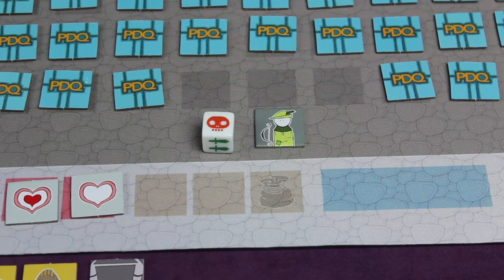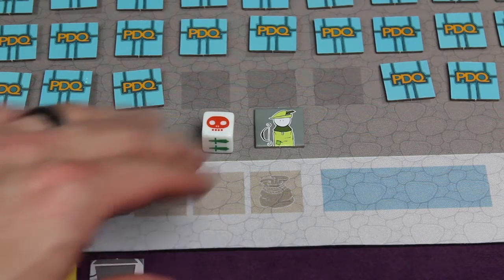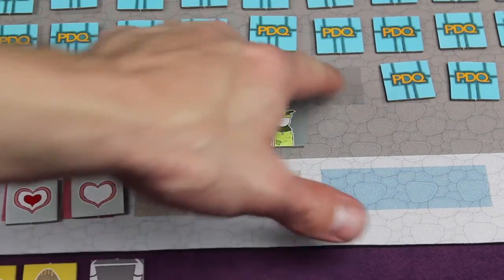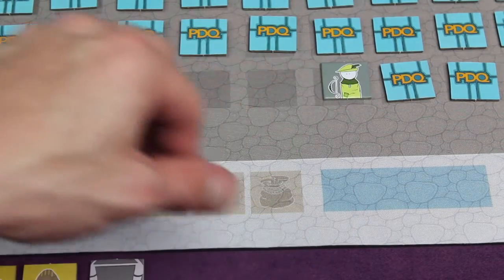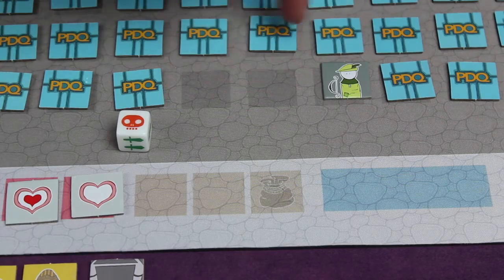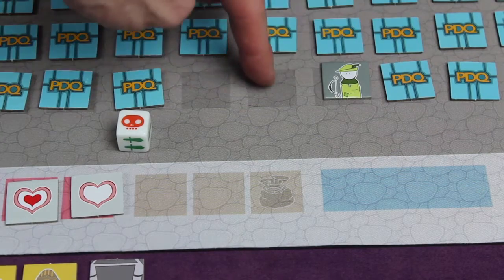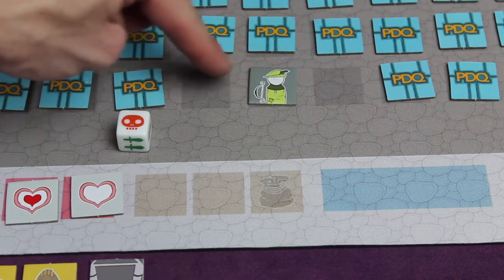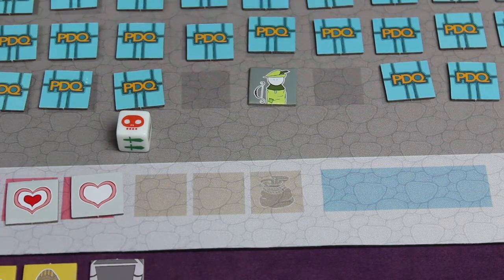It'd be the next player's turn who would follow that process of moving, exploring, and then resolving. When it comes back to my turn I can move in any direction in the dungeon, including diagonally. Depending on where I move I'll flip over a different number of surrounding tiles — for example, moving to a corner position means flipping fewer tiles, so let's do that since it's less cumbersome and I might fight fewer monsters.